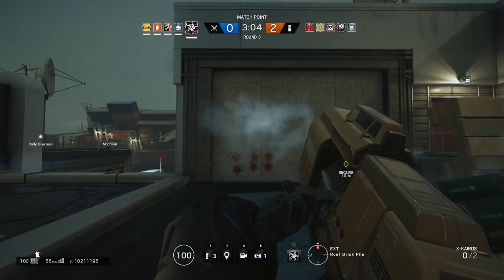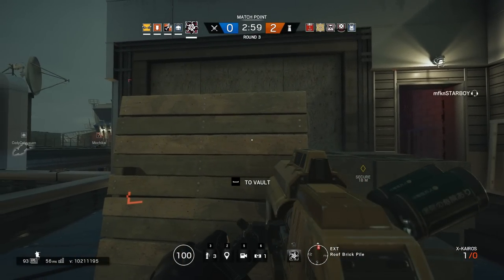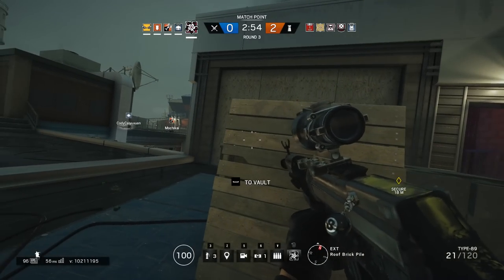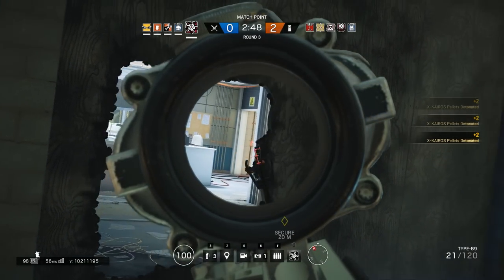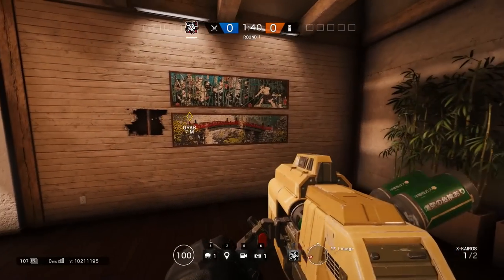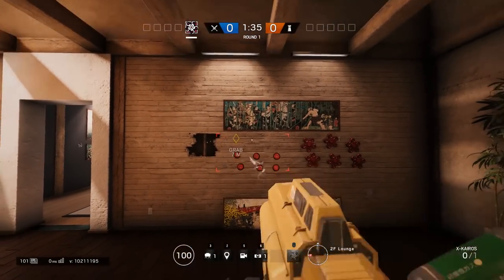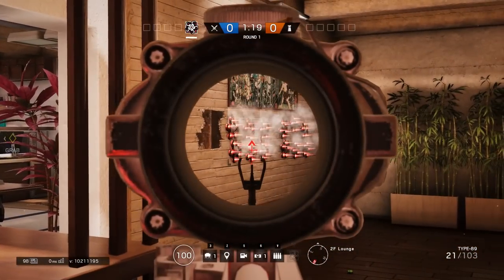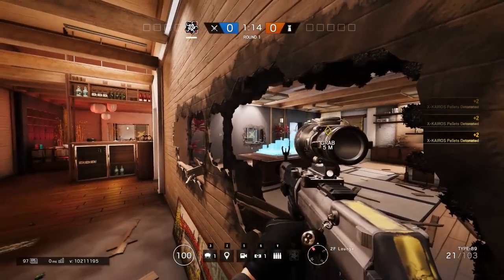Hibana comes with the X-Gros launcher that can be used as a ranged device for punching holes in walls — and not just walls, but it can also punch through reinforced walls, making her the second operator able to take down reinforced walls in addition to Thermite. One volley will make a hole big enough to shoot through, and two volleys will make a hole big enough to move through. After the explosive pellets have stuck to a wall, they won't detonate until you press the detonation button, allowing you to stick them to multiple walls and have multiple breaches at the exact same time. It can be used as a distracting device just as much as a breaching device.